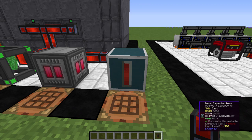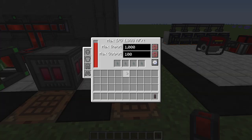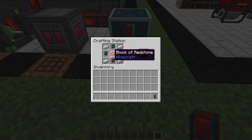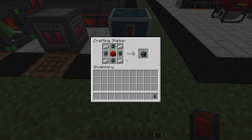Next up is the Basic Capacitor Bank from Ender IO. It holds one million RF with an in/out of 1,000. You can adjust the output as needed. The sides are configurable — you use right-click to toggle input, output, or disabled (meaning nothing connects), and left-click to spin it around. The recipe is four basic capacitors, a block of redstone, and four iron ingots. A basic capacitor itself is one copper, four gold nuggets, and two redstone — you need four of those.